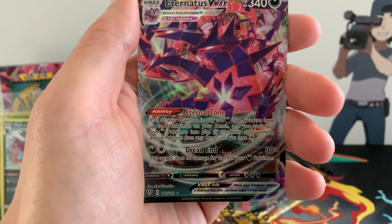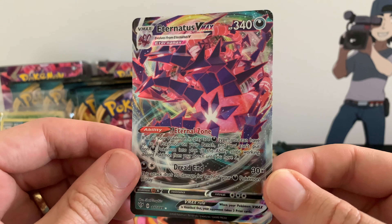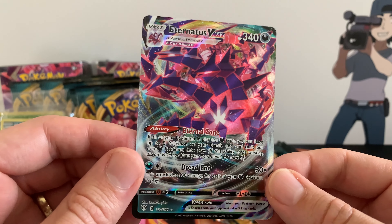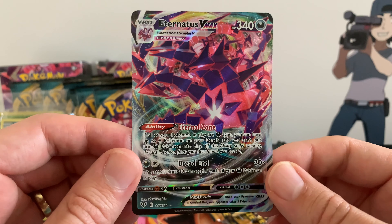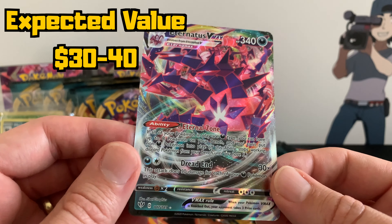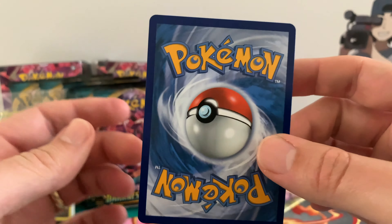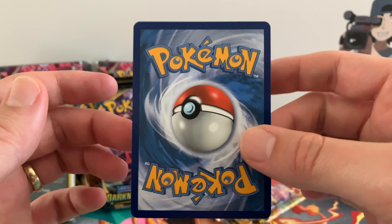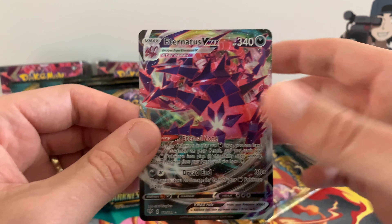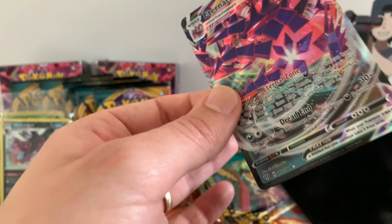Nothing to worry about, we still got one kit left. Hopefully it's the Arctissault. Oh no - it's the Hydreigon. So I think I have two Hydreigons and two Decidueyes. If you have the Arctissault double and you want to trade for one of these, hit me up in the comments below, or reach out to me on Twitter or Instagram in the DMs because I would love to trade for an Arctissault - I think it's one of the Fossil Pokemon.